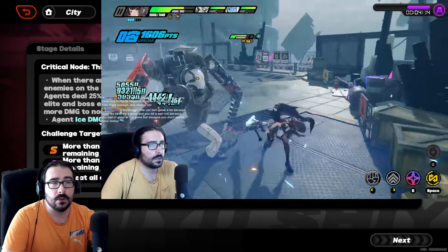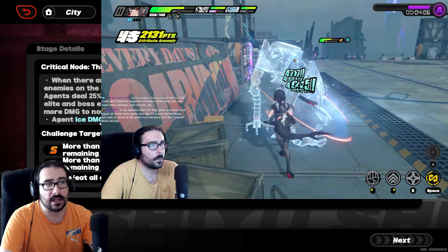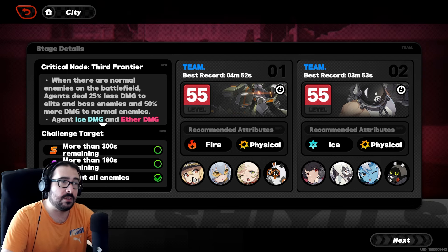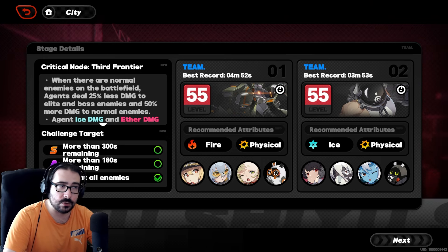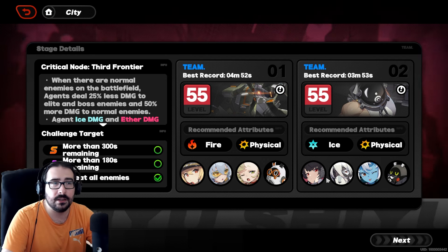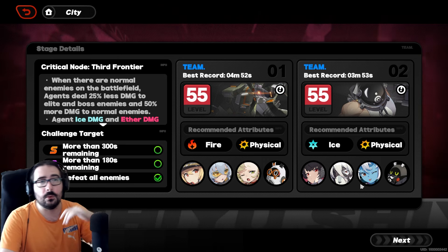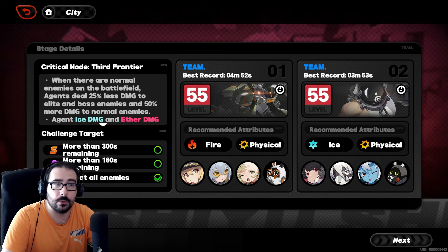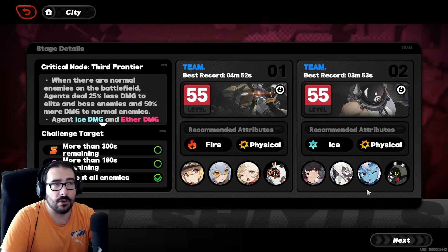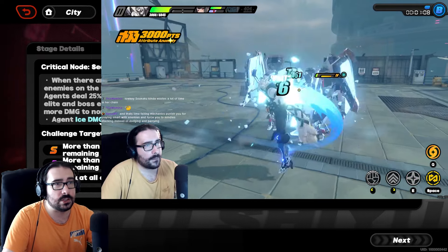So time spent on So Kaku's rotation was actually wasted — I'd rather have Nicole there because she can launch your main DPS. Also important is character positioning. For example I put Soldier 11 after Lucy because Lucy's launch triggers whoever is next in the lineup: position one launches position two, position two launches position three. The same applies with Nicole. So if you want to launch 11, put Lucy at position one and 11 at position two. If you want to launch Ellen, put Nicole in front of Ellen.